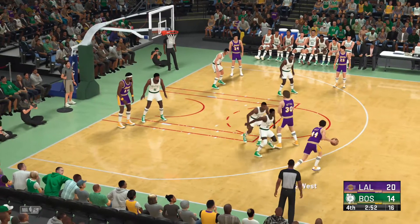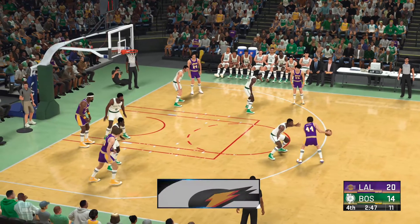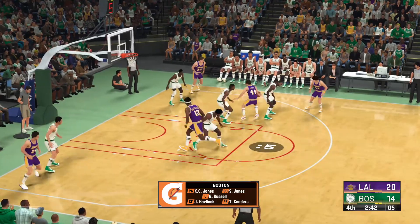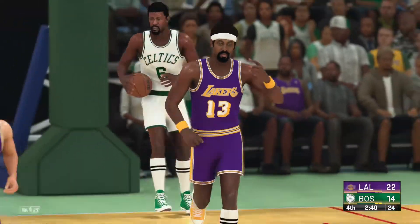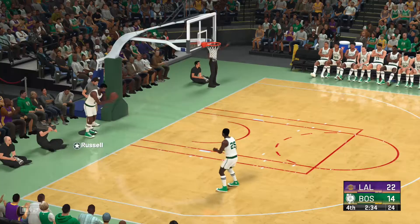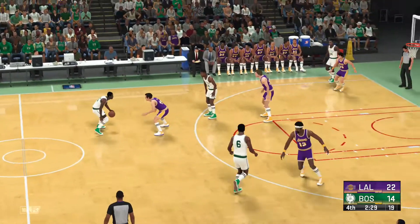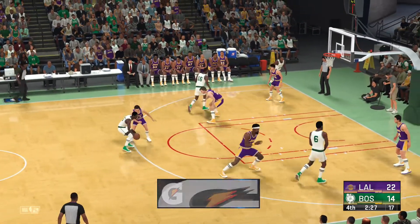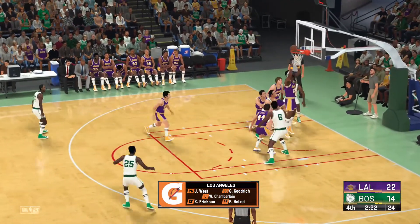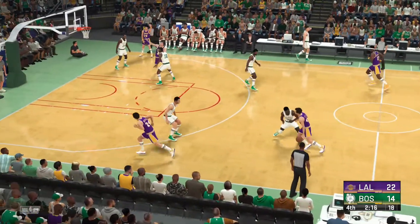We've reached the fourth quarter in what has been a very competitive game — should be an exciting finish. Here's West — clock at six. This can make it so much easier for your teammate when you throw that lead pass that gets to him right on the money, whether that's on the run or in the shooting pocket. On the court for the Lakers. Pass to Havlicek. It's one thing to play good defense, but then to alter the shot and get the rebound — that's a good day's work.